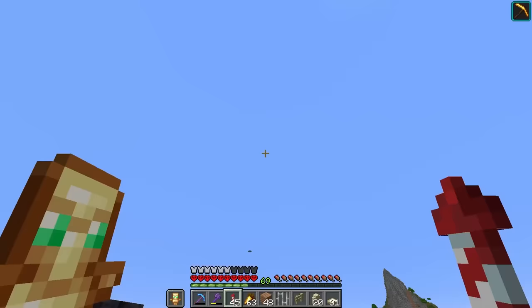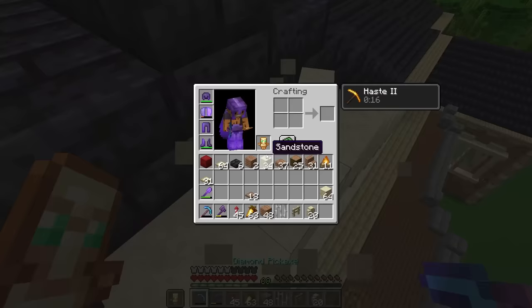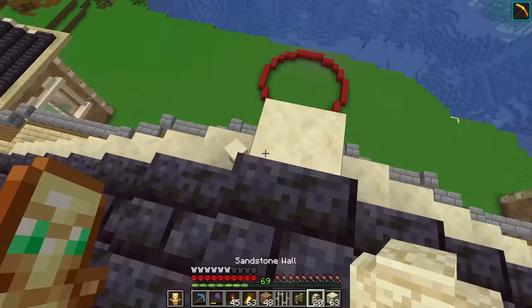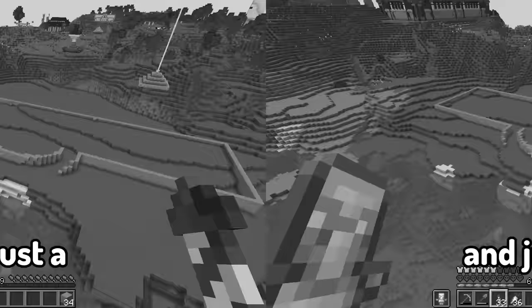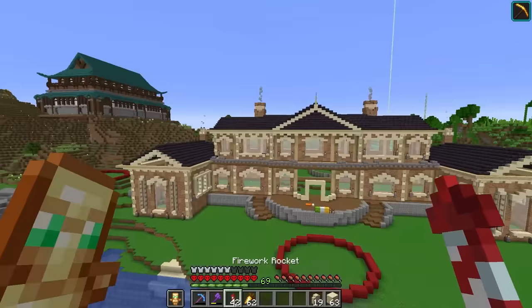And the very final touch I want to add to this mansion is a little spike right here. Let's break this, turn into a full block and do that. And just a reminder — this is what the mansion looked like at the beginning of the video. And this is what it looks like now. Yeah, it looks pretty awesome.